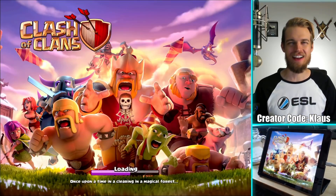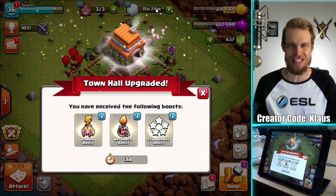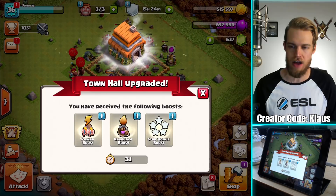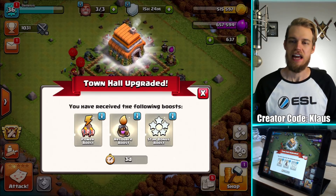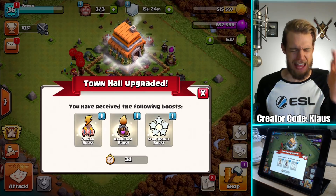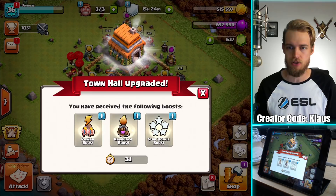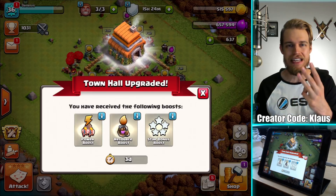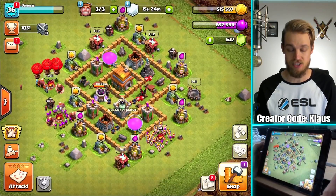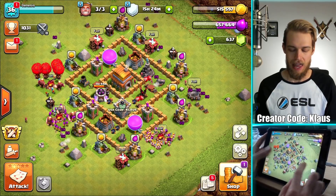Hey family, what's going on? Klaus here and welcome to our Town Hall 6 Let's Play. The Town Hall 5 upgrade from my previous Town Hall 5 Let's Play has been finished. And now we are going to be enjoying three days of epic boosts — Power Potion Boost, Resource Boost, Star Bonus Boost — three days of bliss. I absolutely love it. So let's bounce out of here and start the first day of our Town Hall 6 Let's Play.